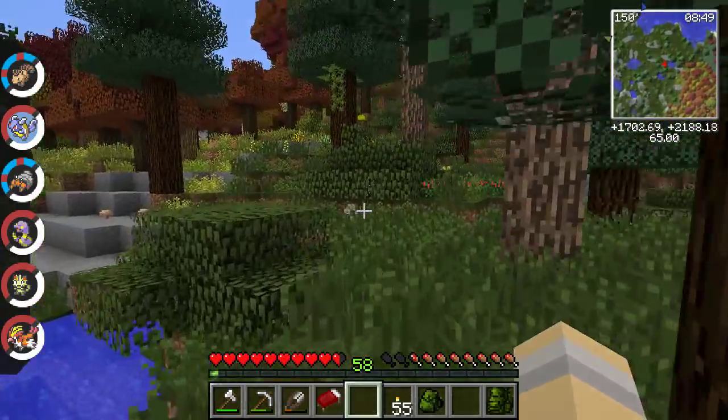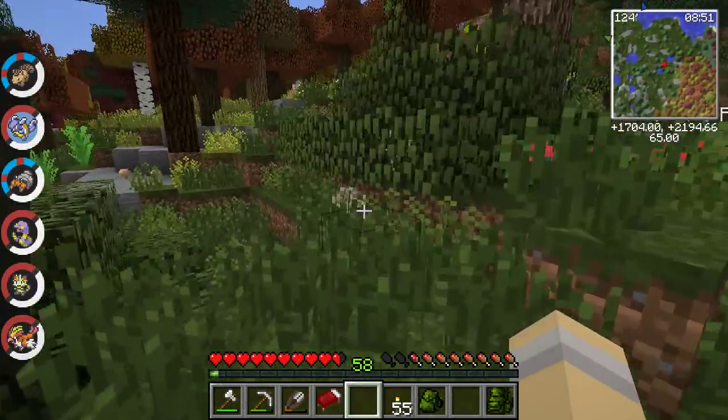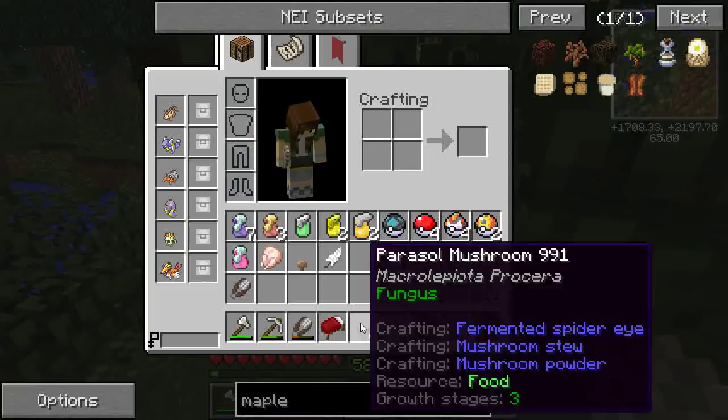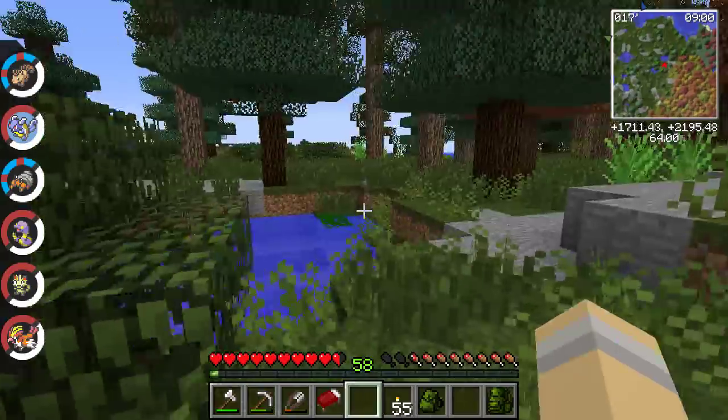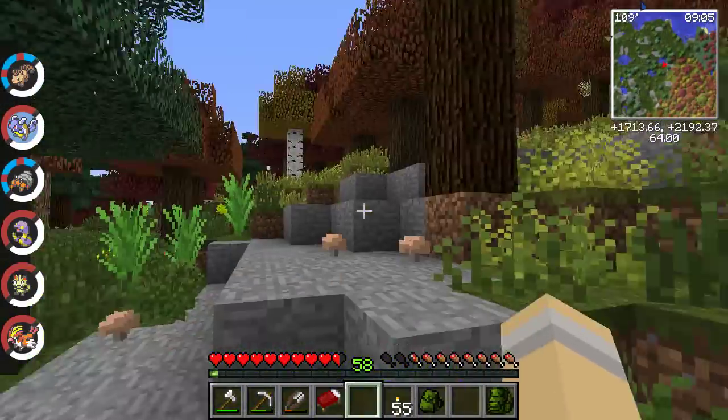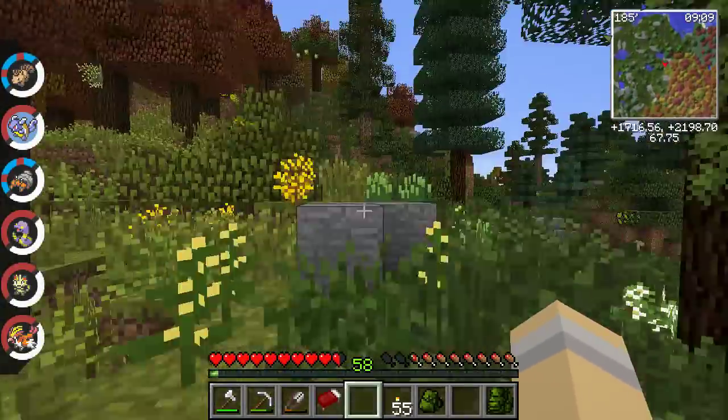I hear little Rattata! And here are some more parasol mushrooms we can take back into town to sell. Oh my gosh, they're the tiniest baby Rattata ever — so cute, so cute, I love that!